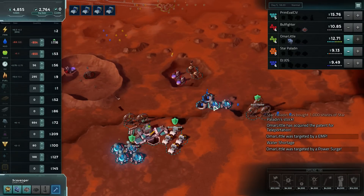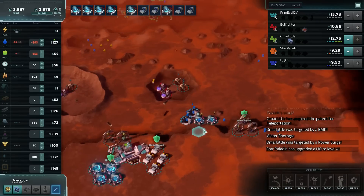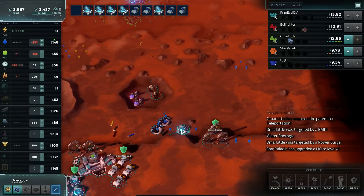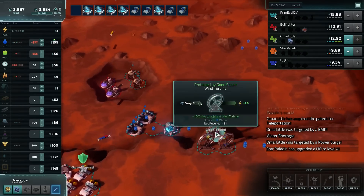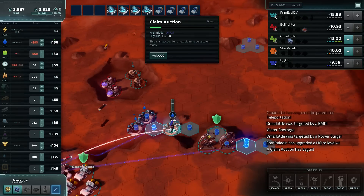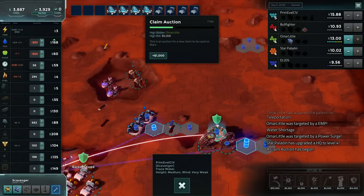I need to move into something more profitable. That means turning these reactors off and switching them over to water. This guy as well — delete, delete. Water pumps, water pumps. A new plane is available for us.